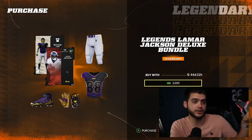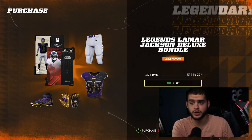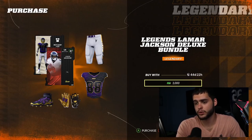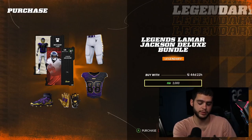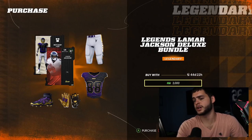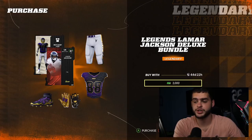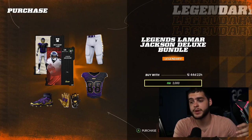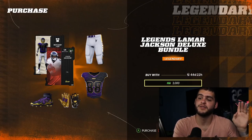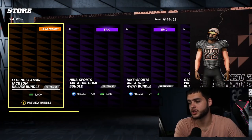It's an 87 overall Lamar Jackson NAT with cool card art. He had around 88 speed, so he'll be one of the fastest quarterbacks in the game. If you like running with the quarterback, Lamar is your guy. He'll be pretty usable for a while until the next upgrade. It does cost money and you get the whole bundle — whether you pick it up is up to you, but if you're building a Ravens theme team this is your guy.